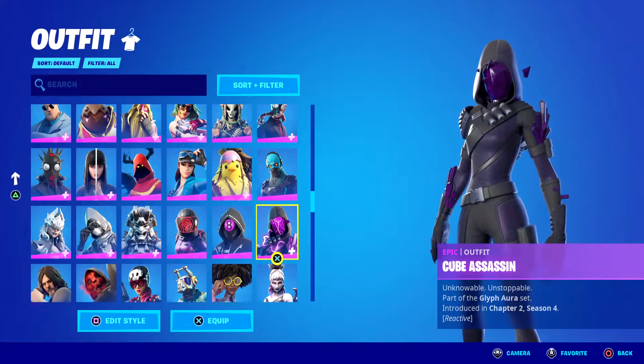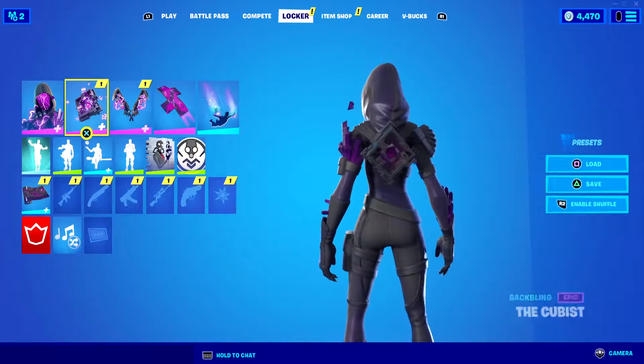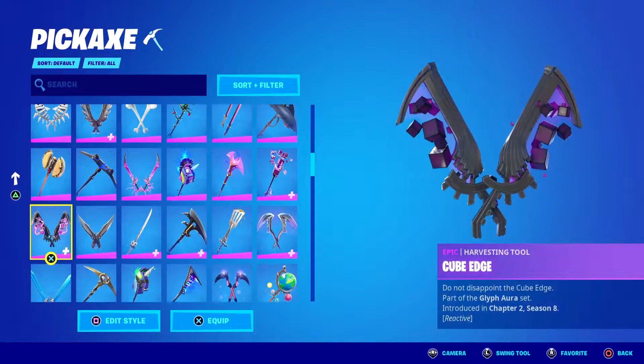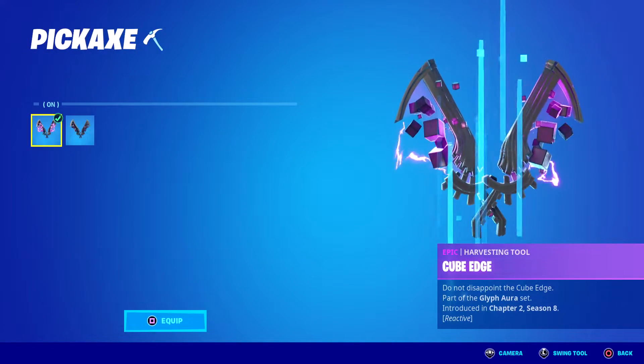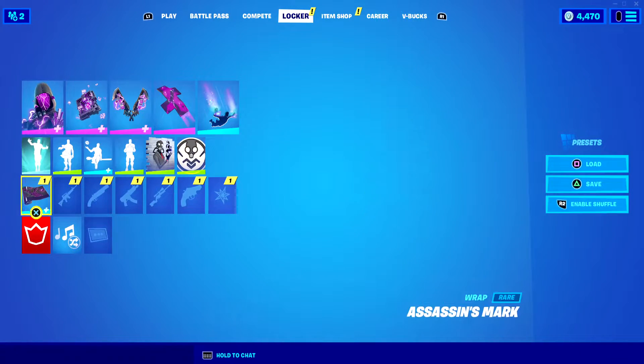She is fully reactive, and she has her back bling which is reactive as well, along with her pickaxe known as the Cube Edge pickaxe. You can turn its reactiveness on or off, but why would you not want it on? Really cool.